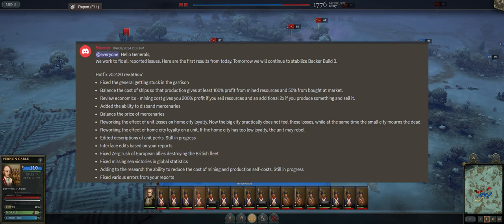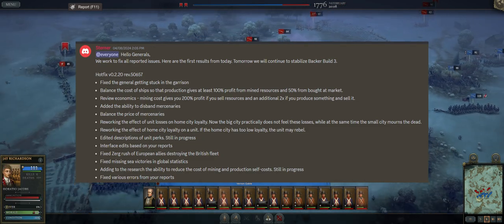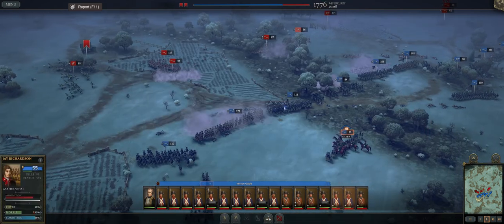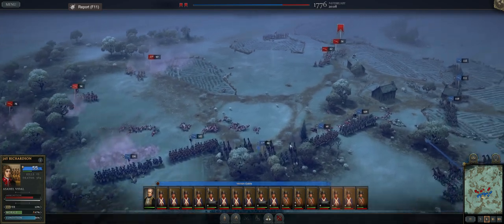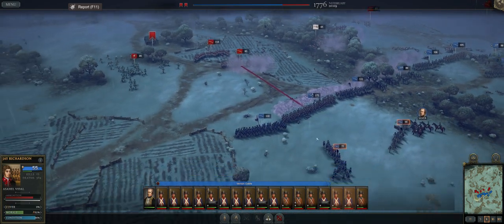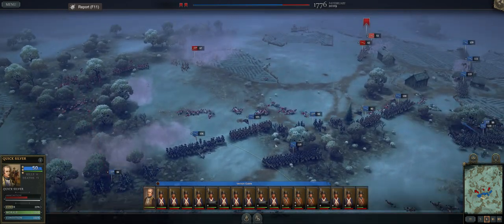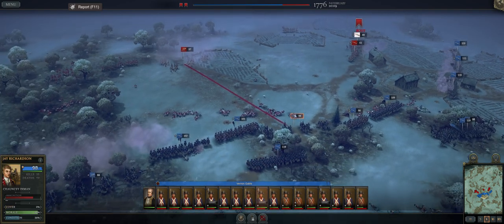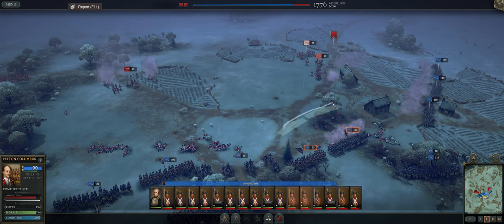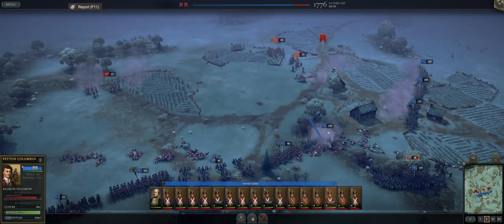They balanced the cost of ships so that production gives you at least 100 profit from mined resources and 50 from resources bought at market. Basically, people were saying it was more cost effective to sell all the raw resources it takes to build a ship than to actually build the ship and sell it. So now theoretically you make a larger profit by building the ship and selling it.